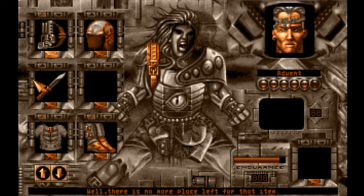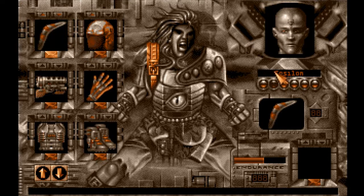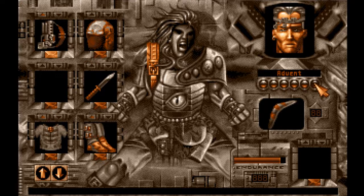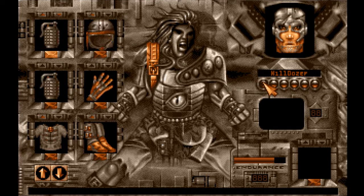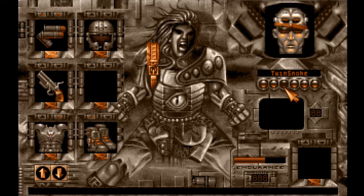I wanted to move the knife over here and then move this here. Sweet. Advent's got a psi-guided boomerang. The crossbow he was using, I think, is the same amount of range, more or less. So I should be used to that — him not reaching stuff.